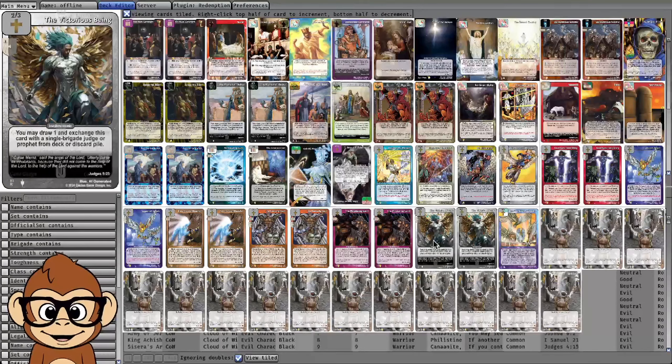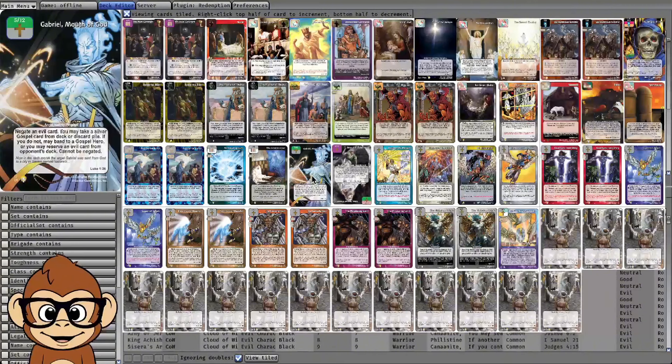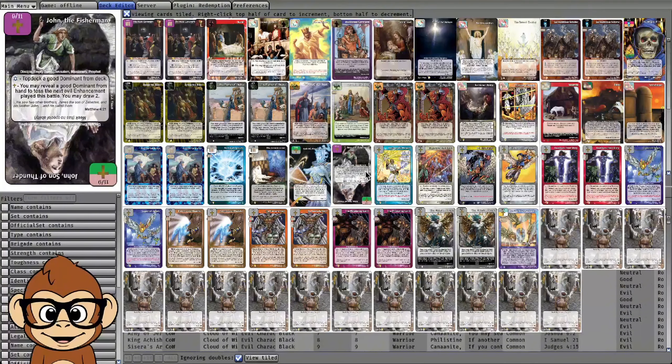For example, you could play two copies of this guy and two copies of this guy, but you can only play one copy of multi-colored cards. So like Gabriel and cards that have more than one color face value — like John, who has three different colors at face value — you can't play more than one copy of him.